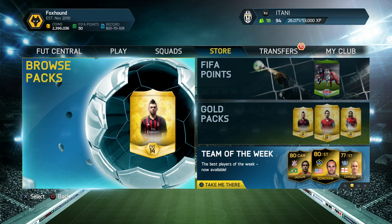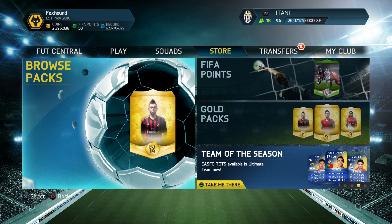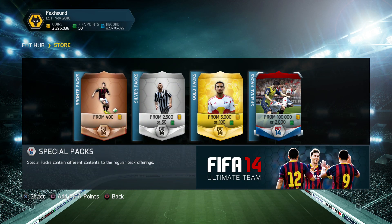What is going on guys, welcome back to another 100k pack opening. We have 100k packs and this is the best time to open them with the best Team of the Season currently out. If you guys are looking for a cheap reliable place to get your coins, check out battle.com — the link will be in the description — and use the code 'itani' to get 5% off.